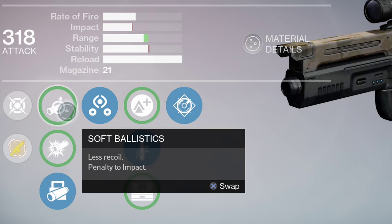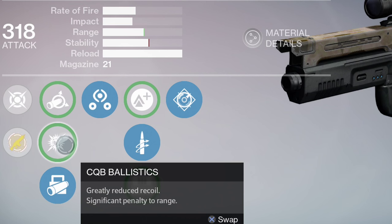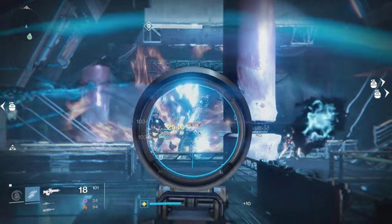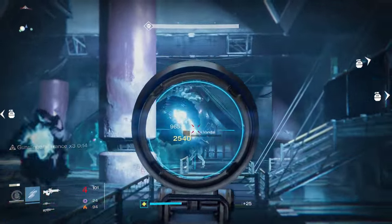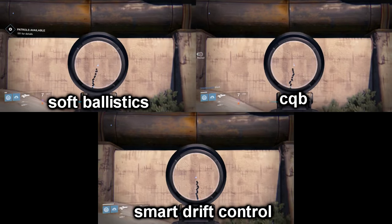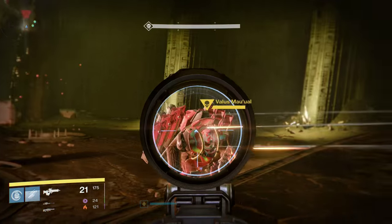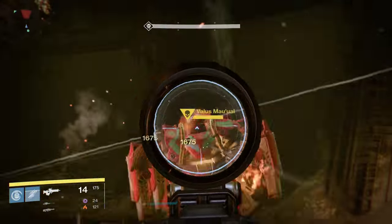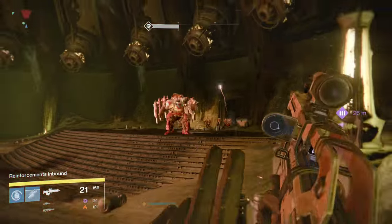For the muzzles we have soft ballistics — less recoil, penalty to impact — CQB ballistics, greatly reduced recoil with a significant penalty to range, and finally smart drift control. These muzzles don't really modify the stats that much aside from some slight range variations, so pick the muzzle based on how much you like the handling. I go with smart drift control since it has the most entirely vertical recoil. There is a bit of drift to the left, but it quickly corrects itself. The other two muzzles have a very minor pull to the right, which are easy to correct for, especially with Mida's extremely high aim assist stat.